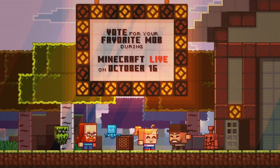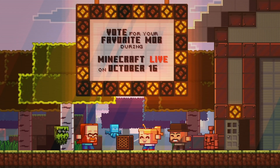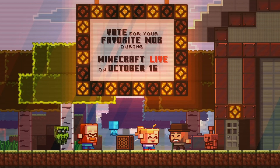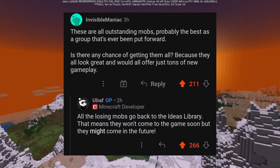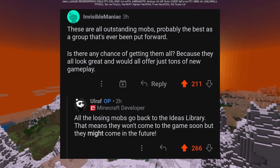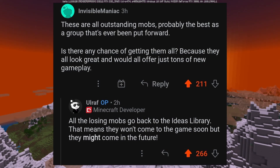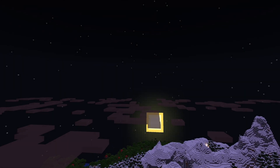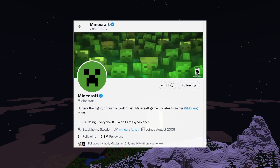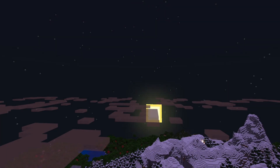Please don't let anyone tell you what to vote for. Don't let any YouTubers make convincing videos or just tell you straight up what to vote for. Make your own decisions based off of what you want in the game, what you want to play with, and what you like to do in general. Also keep in mind that any mob that does not make it into the game with this vote will be put back into the Ideas Library, and it might be introduced into Minecraft in a future update. Furthermore, this vote is going to take place on Twitter, so please go and make a Twitter account now so you don't miss out on the vote. Make sure you follow the Minecraft Twitter.